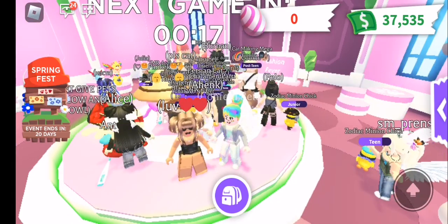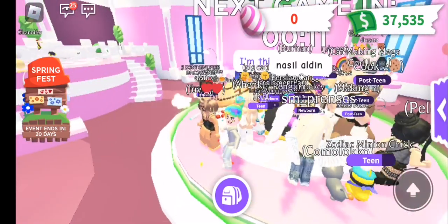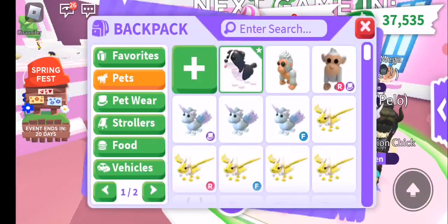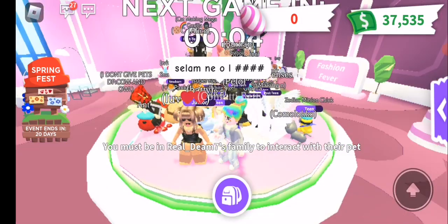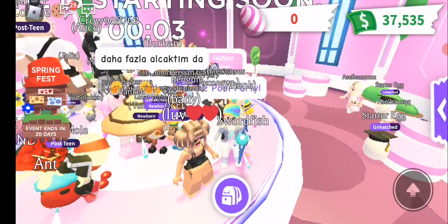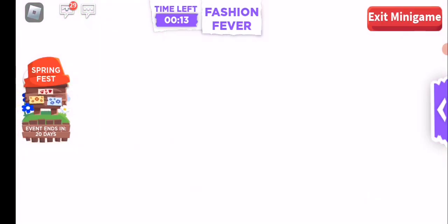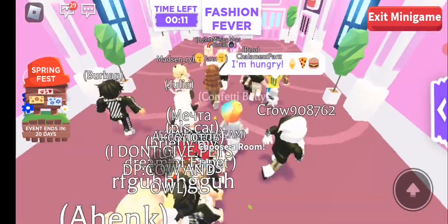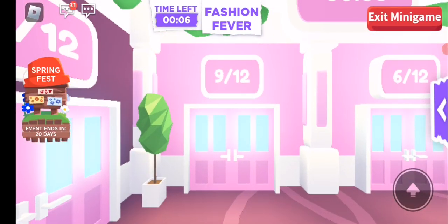How long have we got left — 17 seconds? Sometimes with this you just have to stand there forever. I assume we have to pick a pet to put out. I'm going to pick this one — I don't know if I can, but let's hope we can pick a pet and then pick some pretty clothes for it. We have a limited amount of time — okay, we have to join a room as quick as we can. Random!